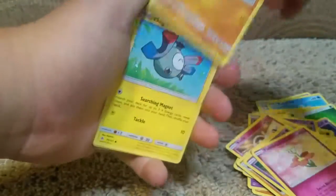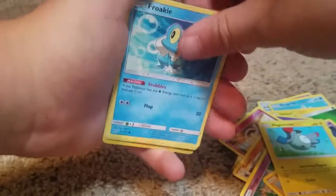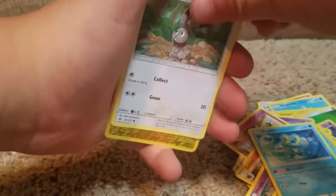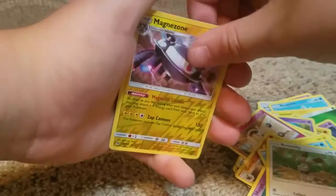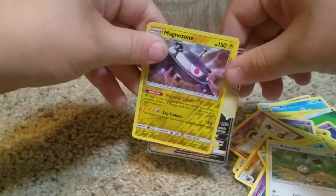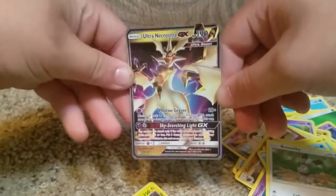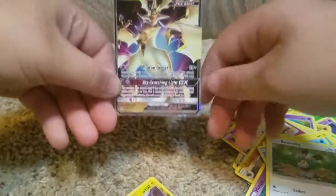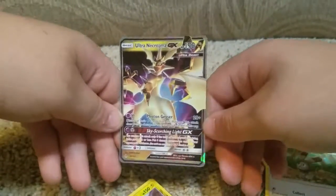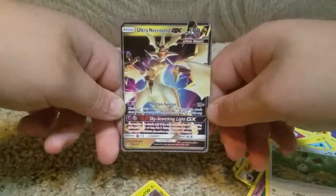Binacle, Magnemite, Froakie, Bunnelby, Magnezone — and guys, we also see the GX and it's going to be... guys, you are kidding me! Right now we just pulled Ultra Necrozma GX! Oh my god! I think that just paid off for everything that I just bought right now. Oh my gosh!